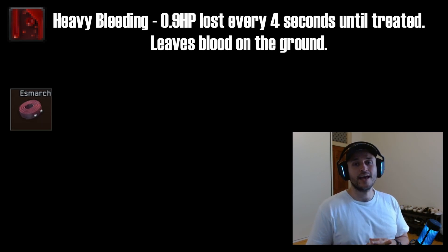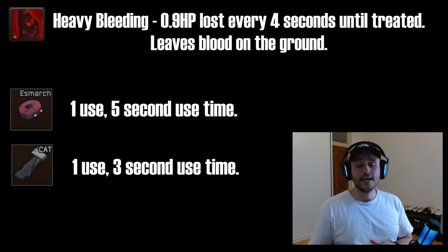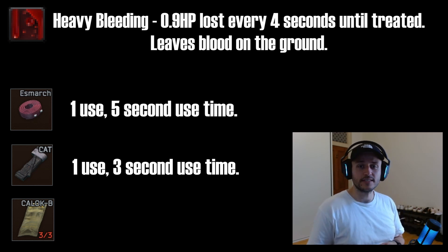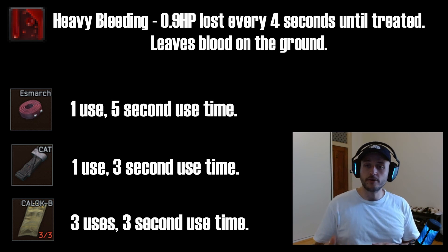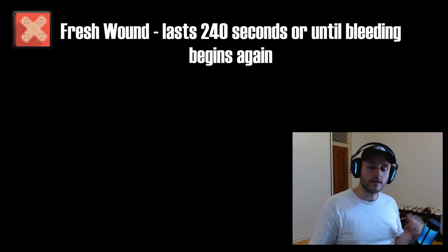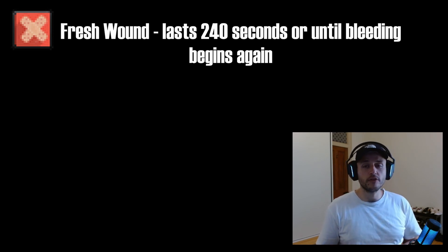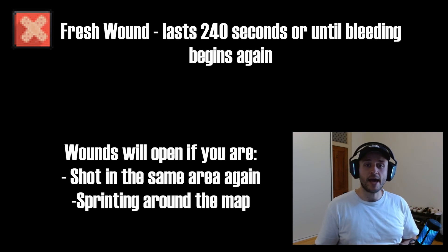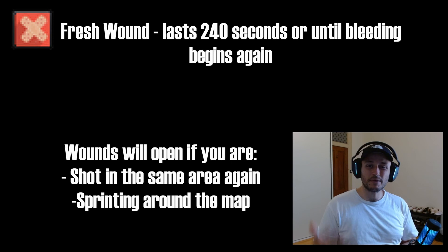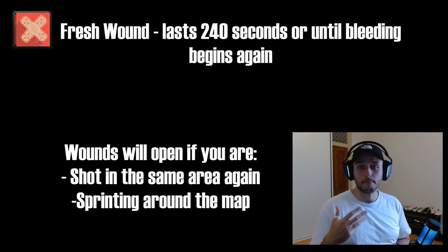There are three basic items to treat heavy bleeds. The esmarch tourniquet and the CAT haemostatic tourniquet are quite similar — both one-use only — with the CAT applied slightly faster than the esmarch. The third item is the Calok-B haemostatic applicator, an injector with three charges and a very quick use time. As you progress, the Calok-B is the best way to stop heavy bleeds. It's important to note that after treating light or heavy bleeds, your character receives the fresh wound debuff lasting 240 seconds. Getting shot in the same limb can restart the bleed, and sprinting can reopen wounds — so bring spare bandages and tourniquets.